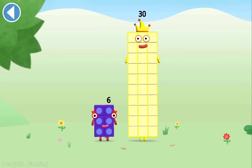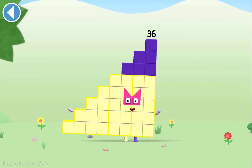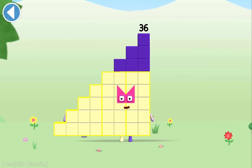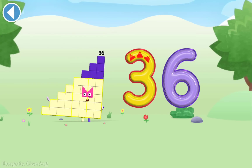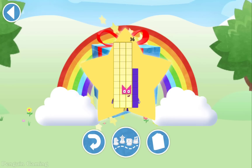You're about to meet Numberblock 36. Drag Numberblock 6 on to Numberblock 30. Hooray! This is Numberblock 36. This number block is made up of 36 blocks. Spot on. Well done. You've unlocked a sticker. You can choose another sticker next time.